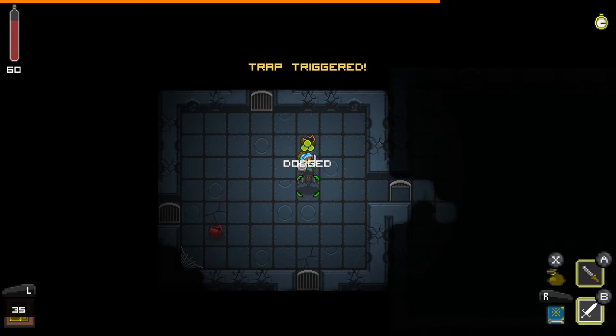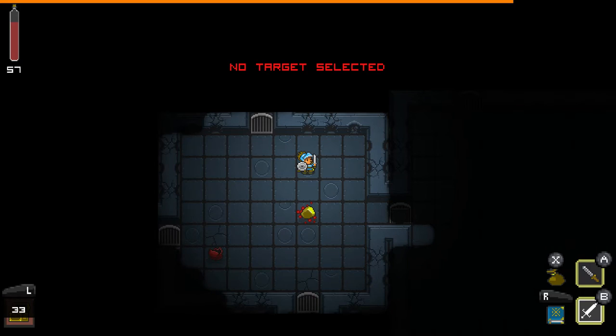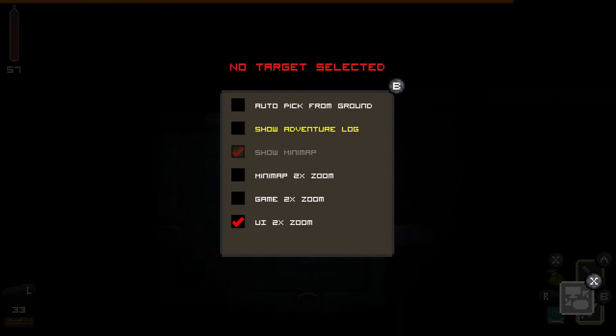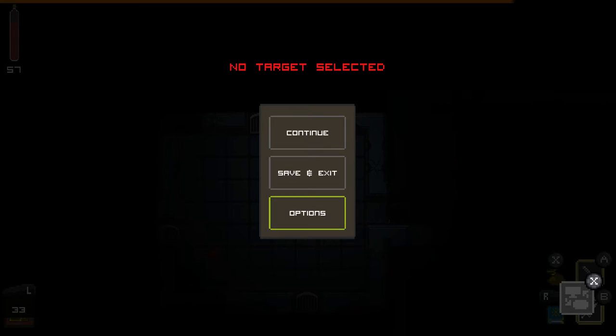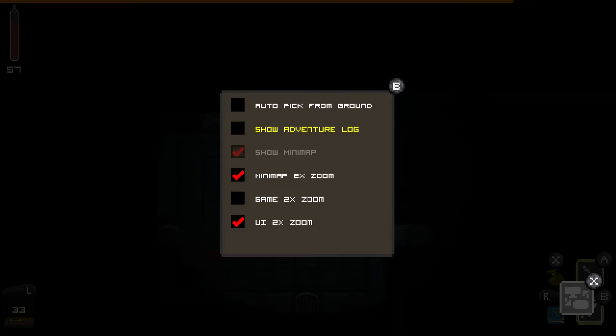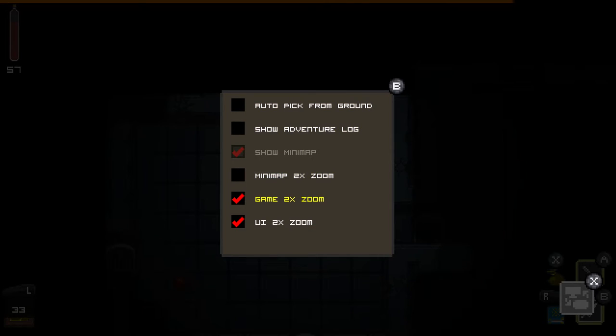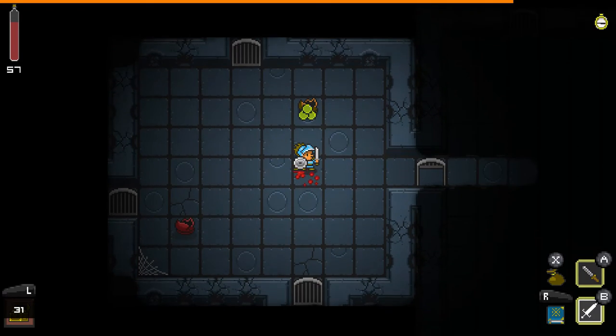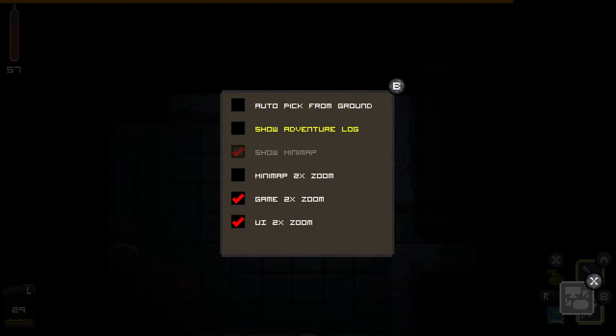You can't see on the bottom screen but there is actually a mini map. Let me go to Start, Options — actually, let's try zooming in. Yeah, there we go — you can zoom in on the map. That's pretty cool.